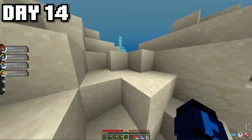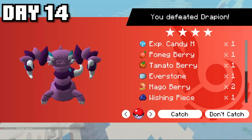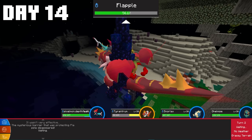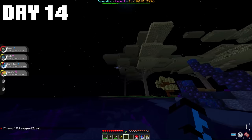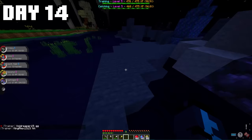I headed back into Ultraspace where there are a bunch of Raid Dens — figuring maybe I'd catch more Dragon-type Pokémon by defeating them. I came across a Drapion with some pretty good loot, and then a Flapple — the other version of the Applin evolution. I threw an Ultra Ball at it but wasn't lucky enough and lost the Flapple on the final roll. On the bright side, a naturally spawning Hydreigon appeared above me, which I ended up catching.